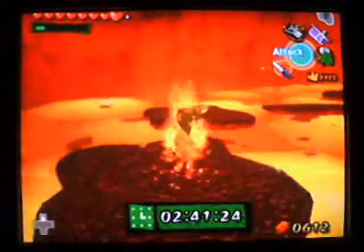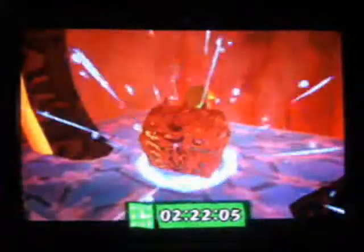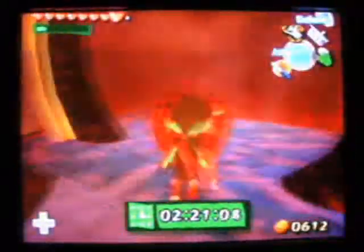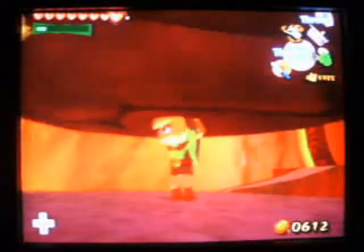Inside Fire Mountain, what you gotta do is you gotta jump from thing to thing. I'm looking for the item. You got the Power Bracelet — both arms are stronger than ever. Press A to grab listed objects. Your face is stuck in the rock.